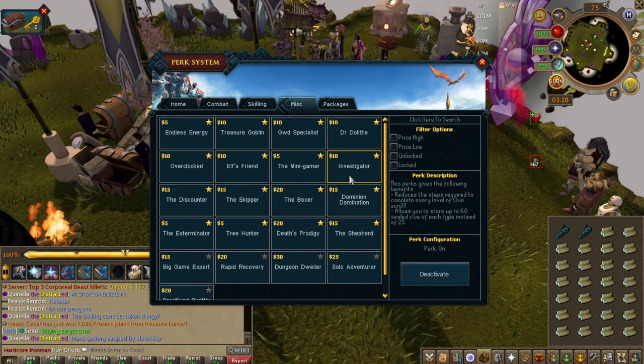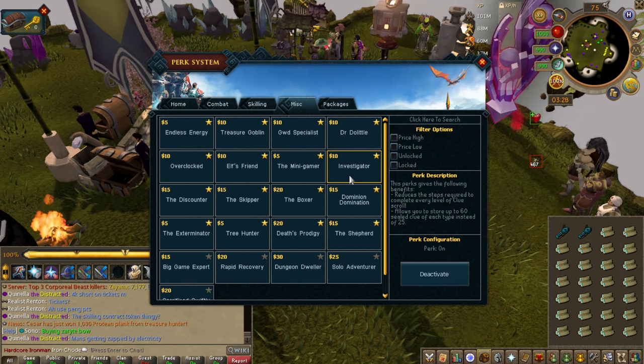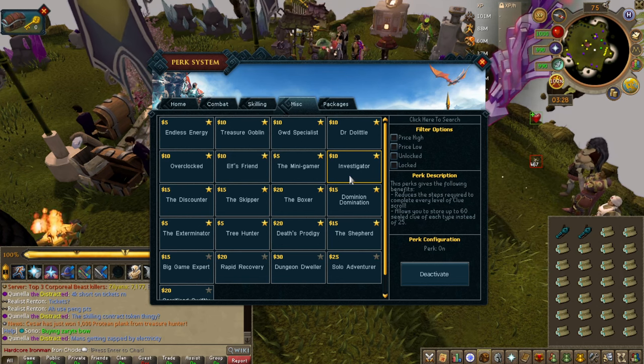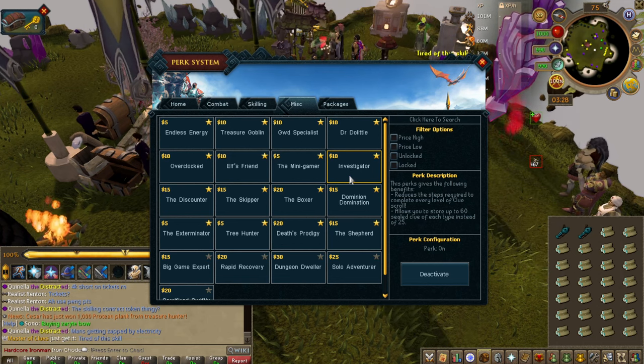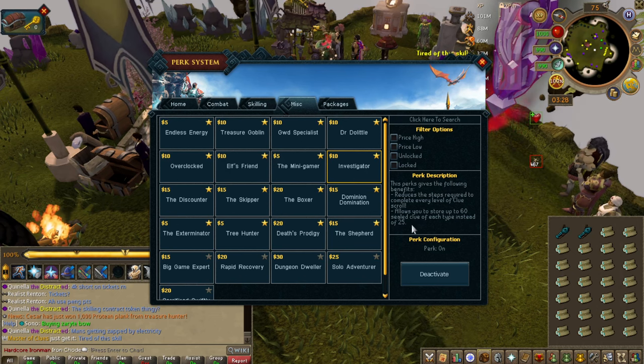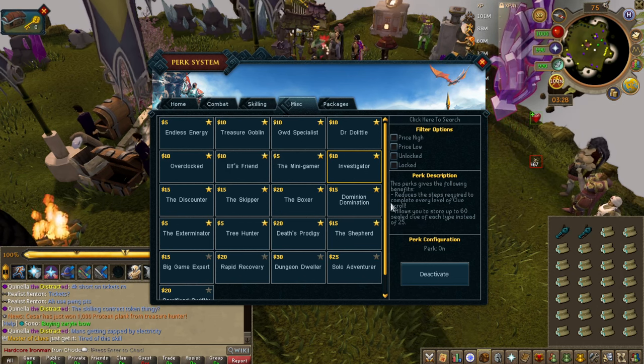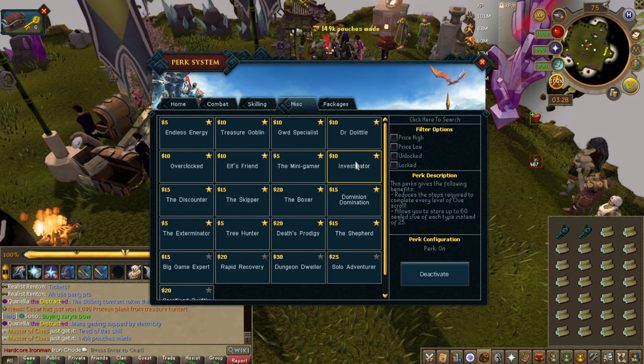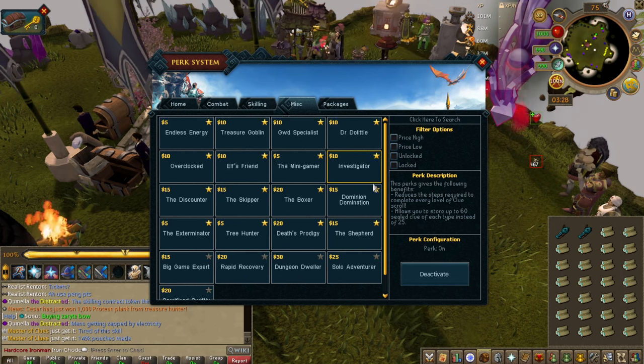Investigator reduces the steps required on all clue scrolls. This is very good. Late game you will be grinding clue scrolls a lot, so I would get Investigator. It also allows you to store up to 60 instead of 25, which is just awesome. You will save a lot of time based on the amount of steps it reduces.